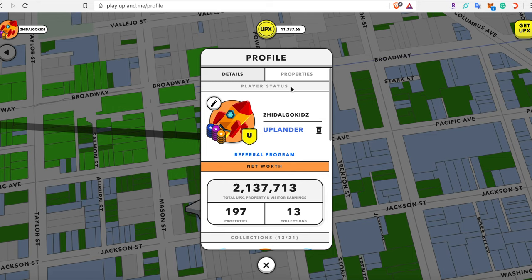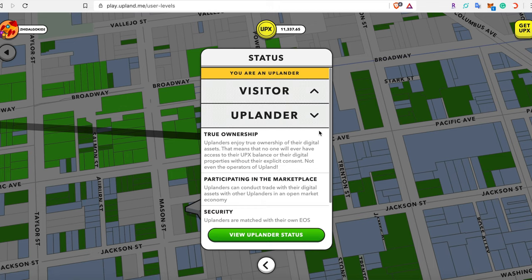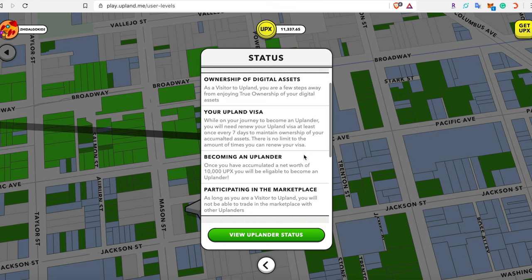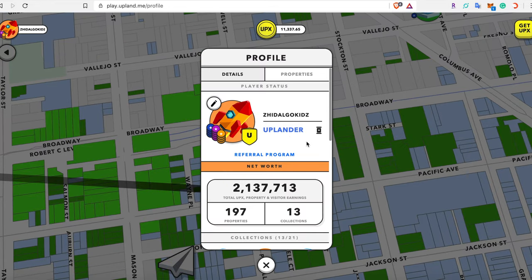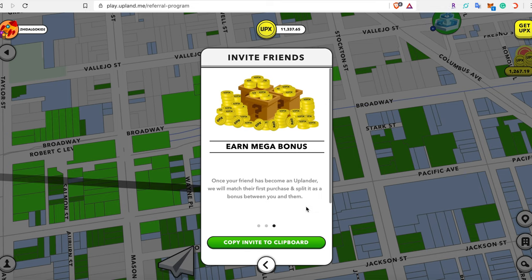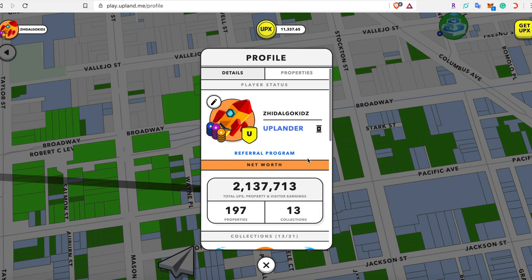The profile also shows your player status — currently I am an Uplander. If you click this button it will show you the difference between an Uplander and a Visitor. For many new players you start as a Visitor, and the only way to receive Uplander status is to have a net worth of 10,000 UPX or more. Underneath your status is the referral program — clicking it shows your link, and if someone uses it, you split early rewards on their first purchase.